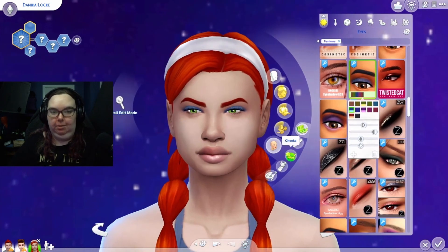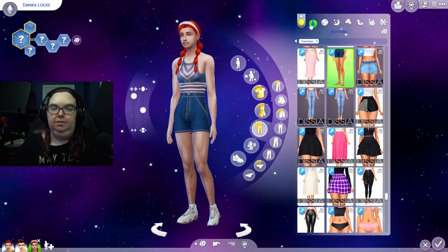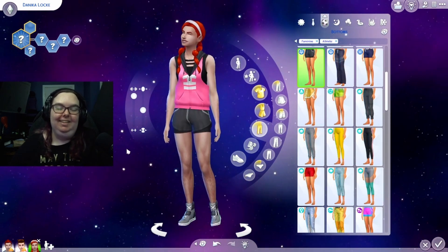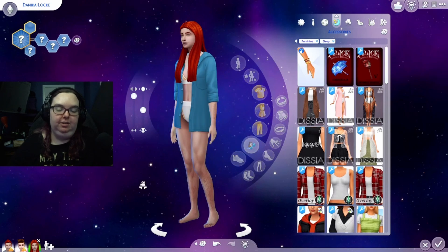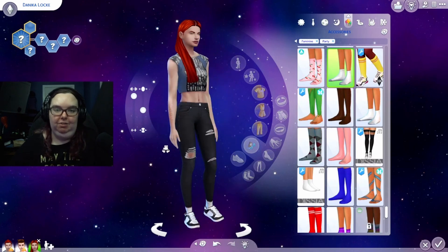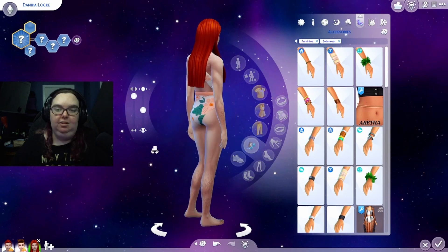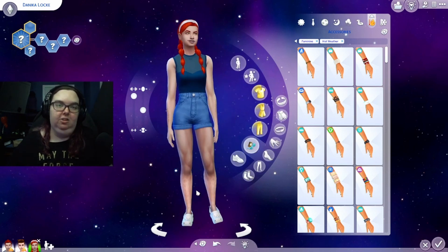I want to give her some makeup - maybe just because her lips are super duper purple and it looks like she's suffering from the cold. Maybe a blue eyeshadow to match the top. So this is Miss Danica Lock - her everyday look, her formal which I love the suit, she looks great. Athletic, sleep with the new assets from the Symptomates kit, and her party look which I love even more. Swimwear is just a basic one-piece.